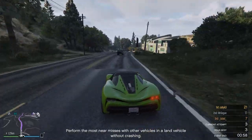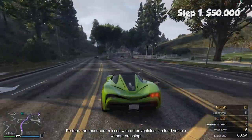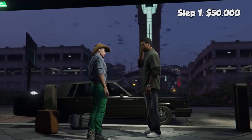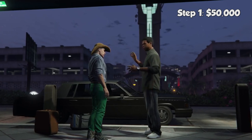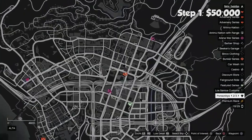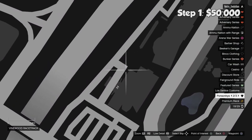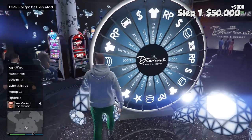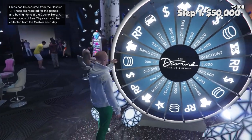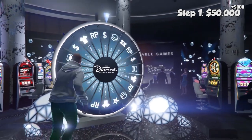Your first goal is to reach $50,000. This is going to allow you to become a VIP, and VIPs have a few cool benefits. But the best one is it allows you to start quick missions that pay a lot of money. So to reach $50,000, we're going to take you to the casino, which is right here on your map. Once you walk in, you'll see the massive Lucky Wheel. You can spin this wheel once per day and win some pretty cool prizes. So give the Lucky Wheel a spin and you might get lucky.